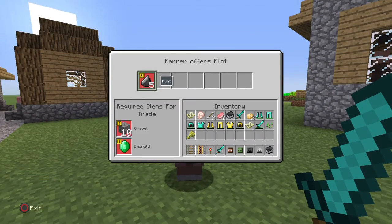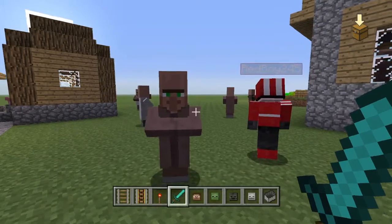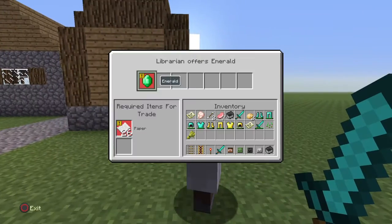So we got 10 gravel and 1 emerald for 5 flint. Wow, that sucks so much. That is horrible. Just kill them.